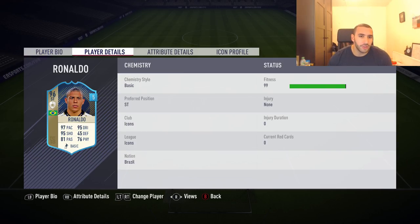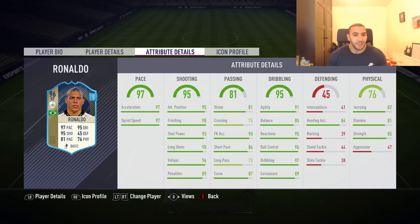Let's head over to his attributes: 97 acceleration, 97 sprint speed, 95 attacking positioning, 98 finishing, 93 shot power, 90 long shots, 96 volleys, 89 penalties, 81 vision and 75 crossing with 93 short passing. This guy pretty much has it all: 91 agility, 85 balance, 96 ball control, 97 dribbling — should be 99 to be honest. His strength is even 85, though his aggression is on the low side, with 81 stamina and 82 jumping.